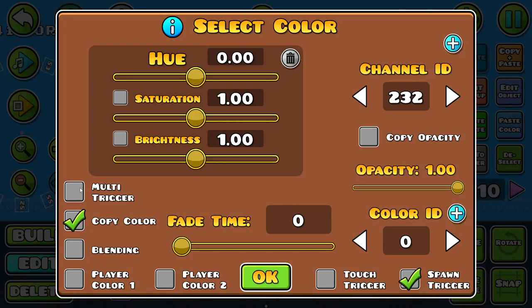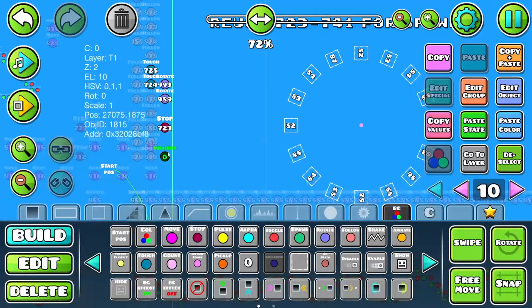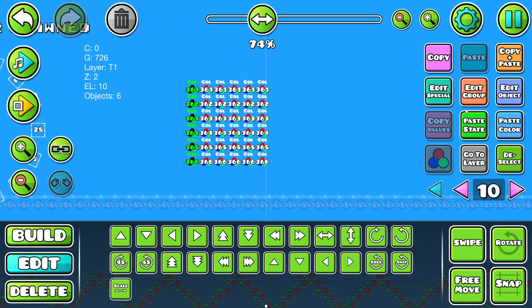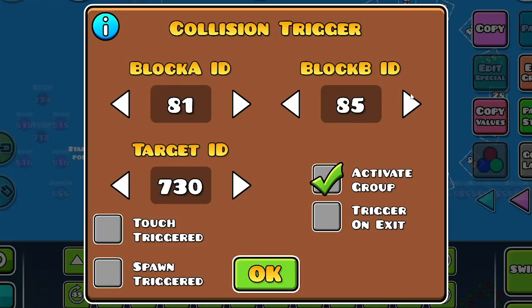Now finally, we have to set all these to spawn trigger and give each column its own group. All I have left to do, using a collision trigger, is make it so when block ID 81 collides with block ID 82, message 1 gets toggled on and the rest get toggled off, and then I do that for the rest of the messages as well.